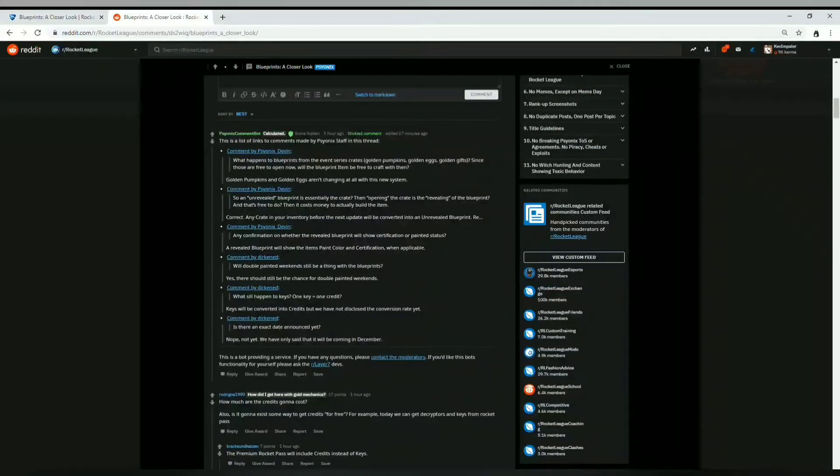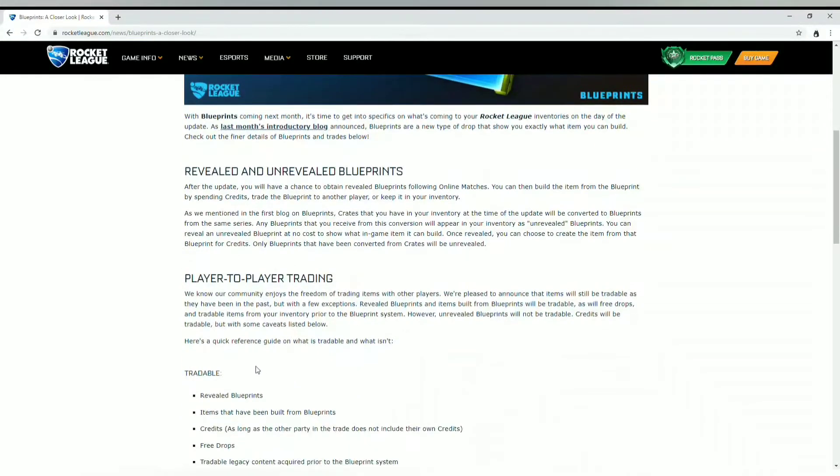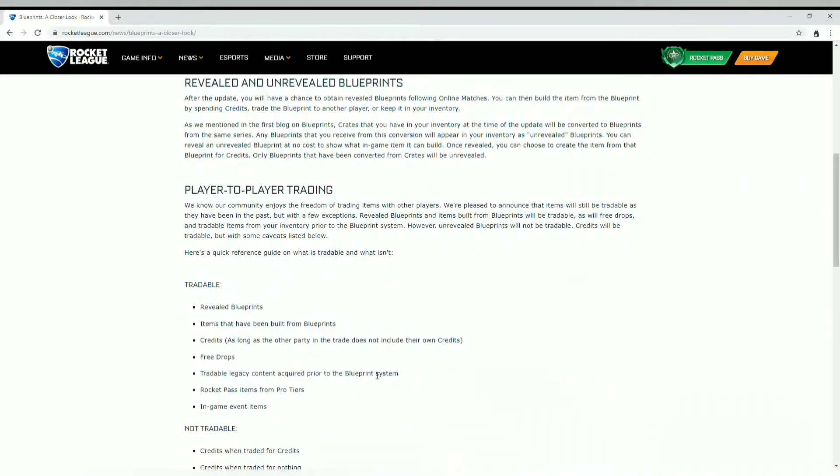I did a little research on credits — pulling up Reddit here — and keys will be converted into credits. They don't have a conversion rate yet but it will happen. So the things that are tradable are: revealed blueprints, items built from blueprints, credits, free drops, and tradable legacy content.